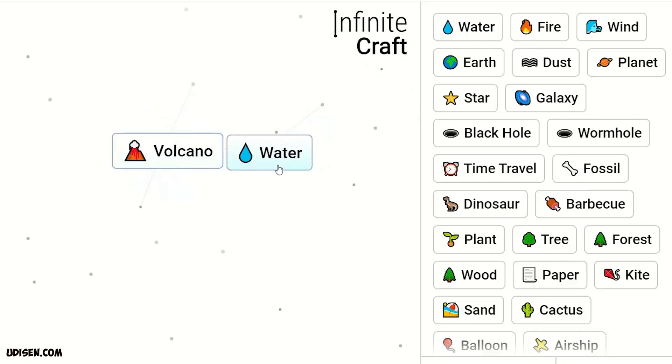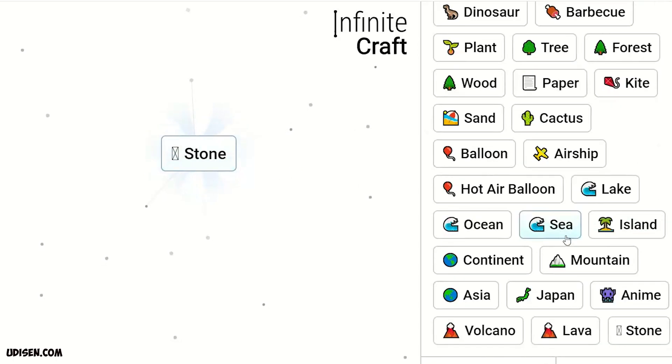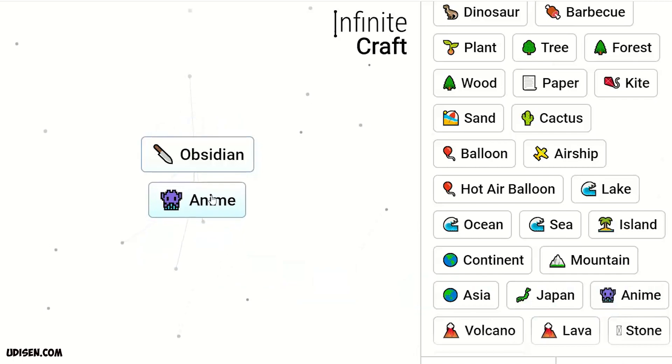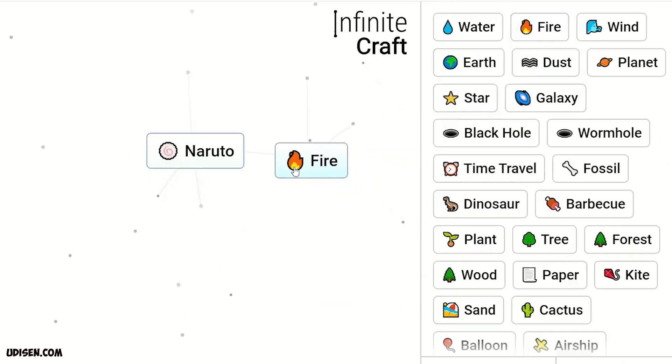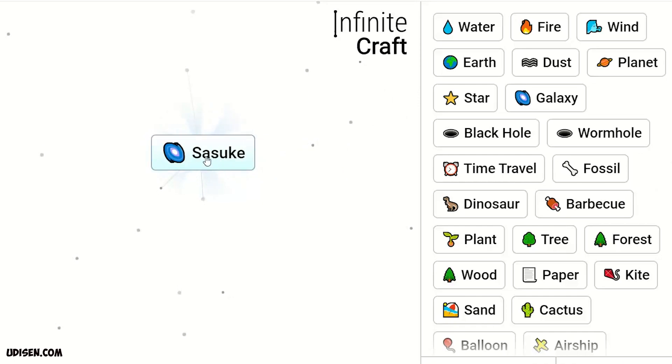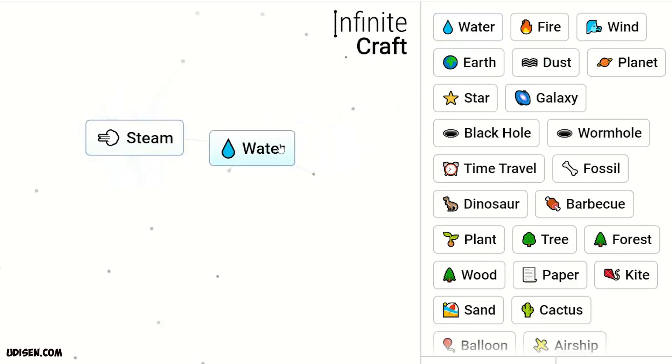Volcano plus water makes lava, lava and water makes stone, stone and lava makes obsidian, obsidian and anime makes naruto. After that, naruto and fire makes sasuke — leave sasuke here. Then water and fire makes steam, steam and water makes cloud.